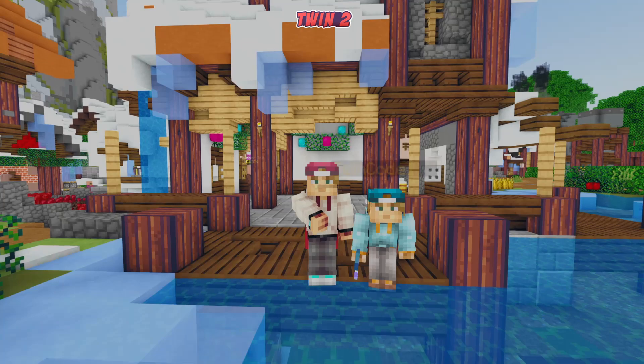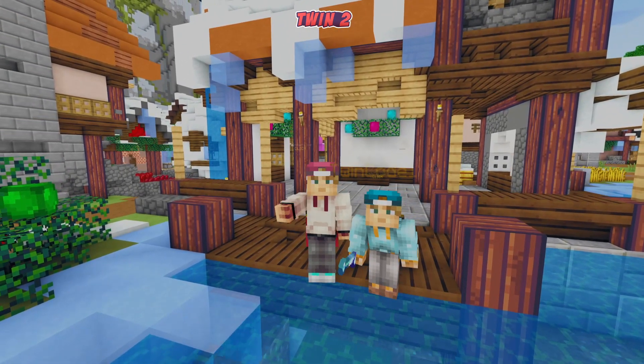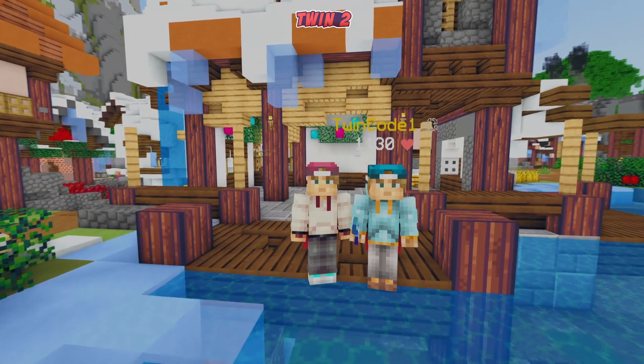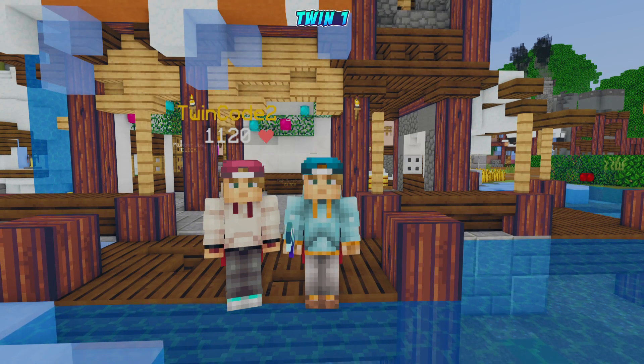As you guys are all aware from our previous video, we need that shark armor. So we have to go ahead and fish for a little bit of sponge, but we also have to upgrade our rod so we have the max rod when we do the chamber fishing. We can also get ourselves the shark fins, which are for the armor set.